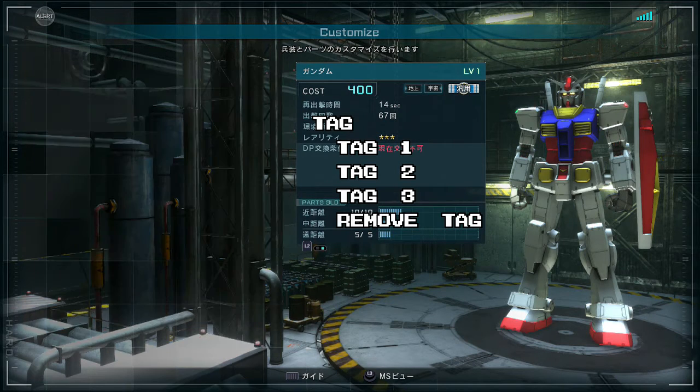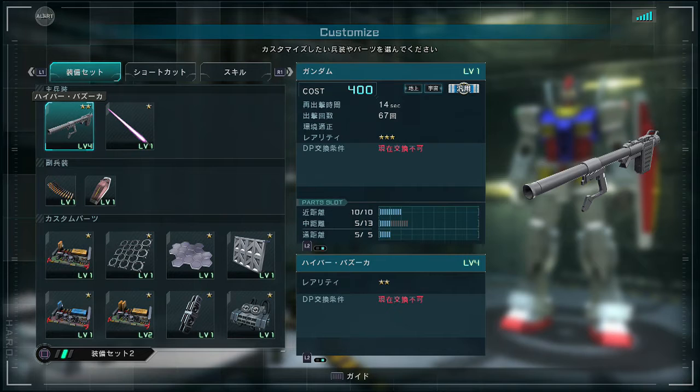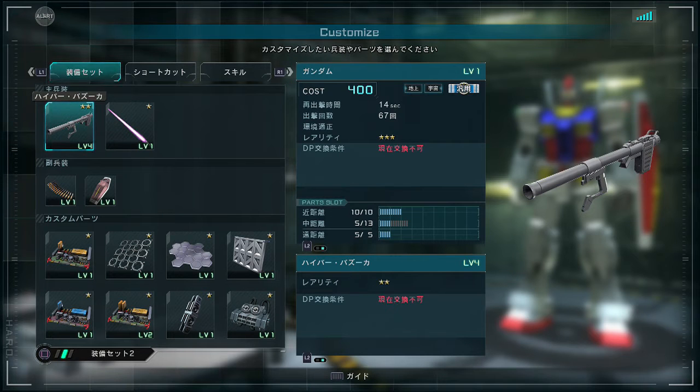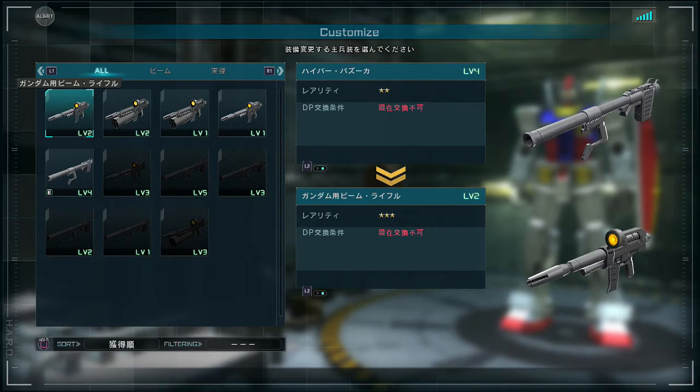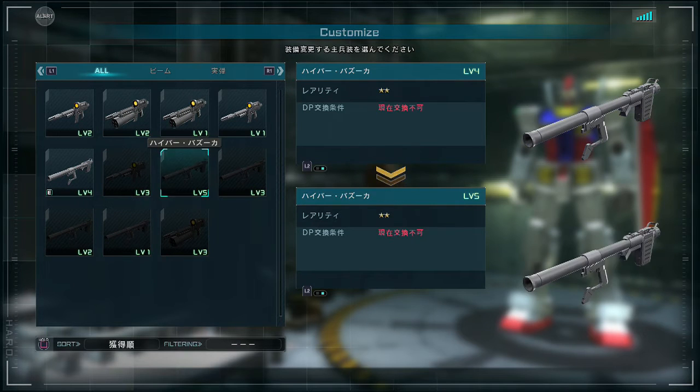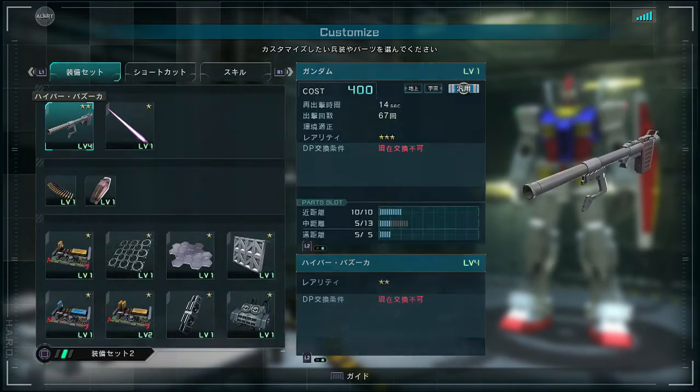Now let's look at the Customize menu — there's some stuff you'll want to know. You can set up three weapon sets with the square button, which gives you a totally different weapon and equip setup for each one. So if you have specific things you want to go with specific weapons, you can change them around. For example, there's a custom part that helps reload ballistic weapons and one that helps reload beam weapons, so you can have different setups and get yourself reloaded quicker. This slot is the primary ranged weapon slot, and it will show you what you don't own. If you have at least one weapon of the type, it'll show you all of them; if you don't have a weapon of the type, it will show up as a question mark.